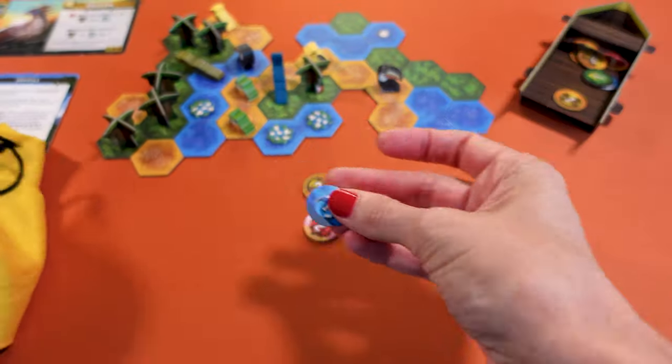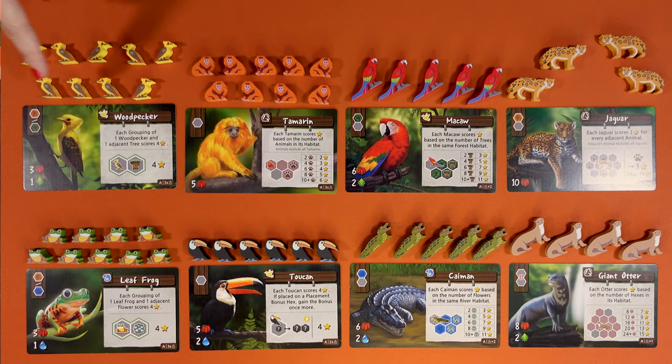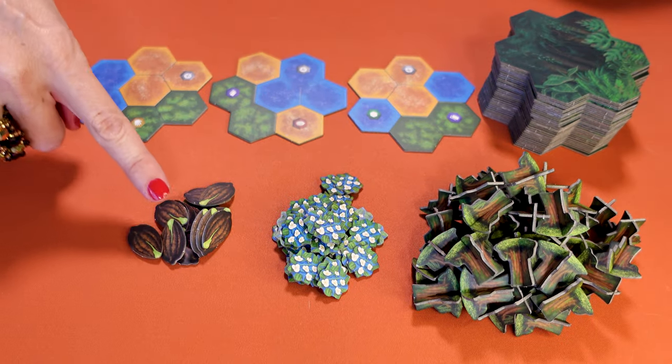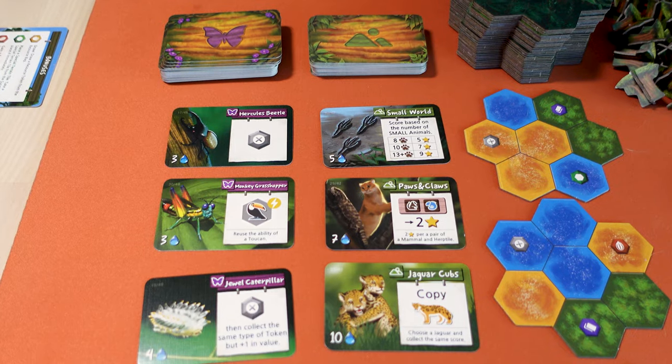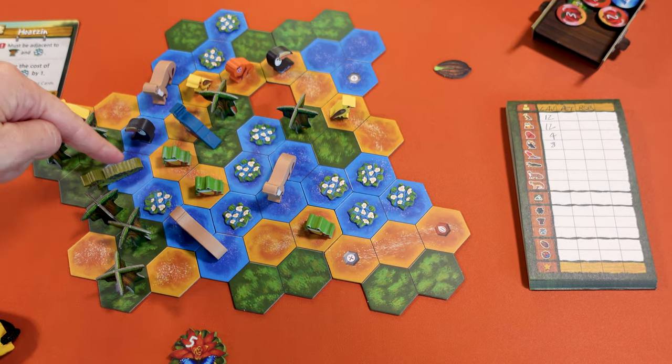In Amazonia you run your very own conservation organization to make the jungles of the Amazon flourish. Every game is completely different because there are so many elements that change — how you restore the rainforest by combining your terrain, all the animals, trees, aquatic flowers, as well as the insects and scenic features to help the environment thrive and score the most points. Your jungle is never twice the same. Once five of the eight types of animals are placed, the game ends and the player with the most points from animals, terrain, and vegetation wins.